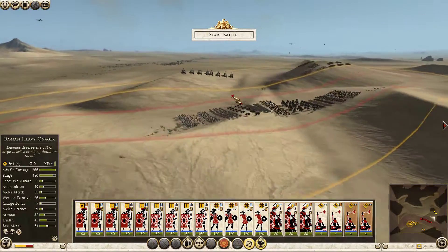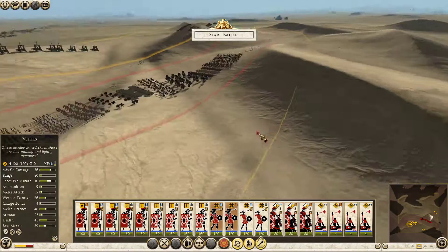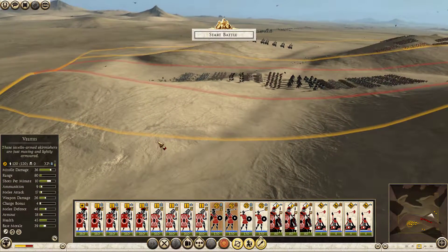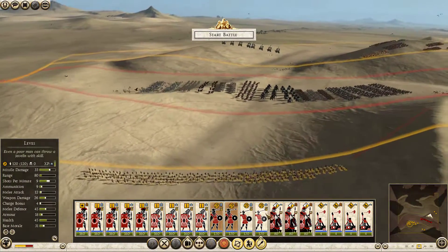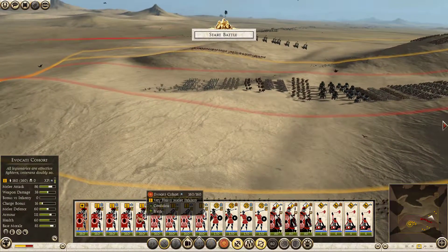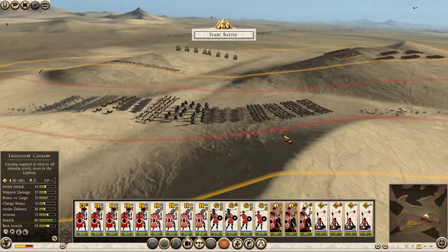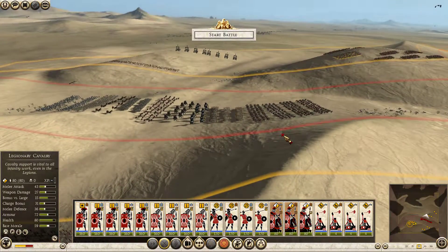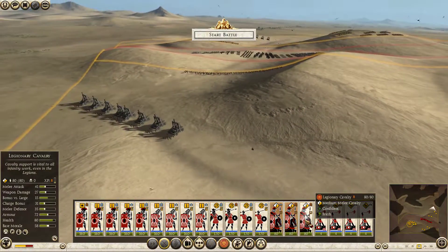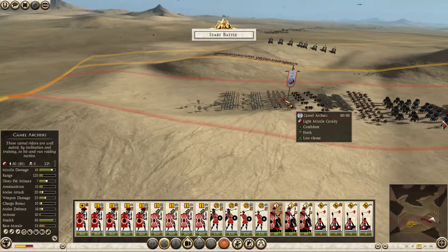Some there, some there. I'm going to do a more traditional ambush here. I did a kind of a weird one last time, but this time I'm just going to flank them evenly with my troops on both sides. I'm going to really use my artillery to try and take down those elephants first, because elephants have the ability, if they're really upset, to do just a lot of damage. I don't want that to happen.